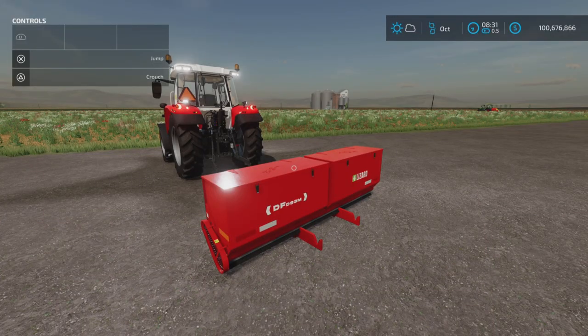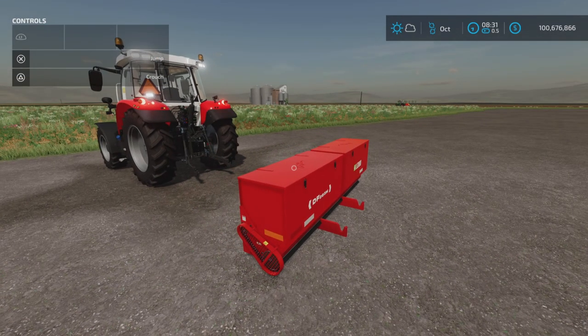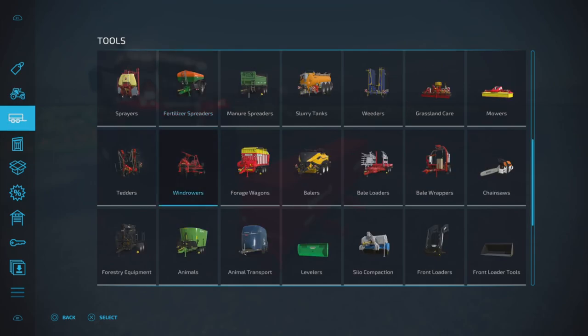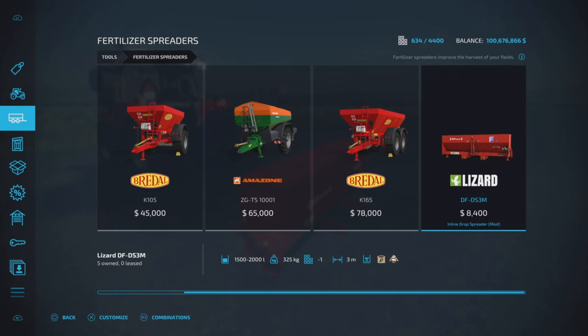Loony Farm Guy here with the new mod test for Farming Simulator 22, and this is the Inline Drop Spreader by Dogfaces, for all platforms: PC, Mac, and console. I'm on PS5 here on my test facility. This is a fertilizer spreader and we'll find it under fertilizer spreaders — there it is, the DFDS3M.